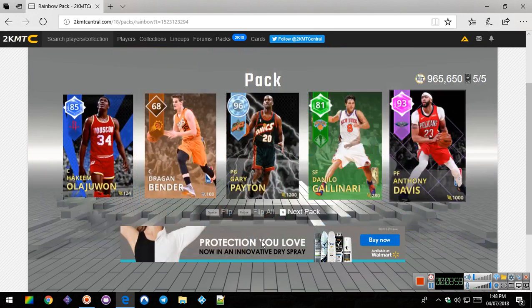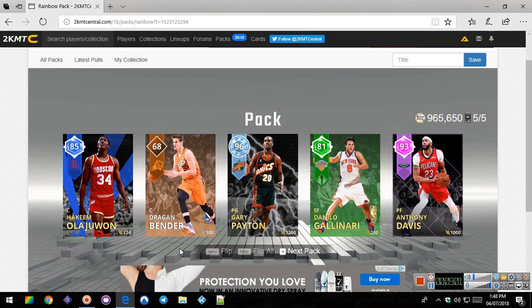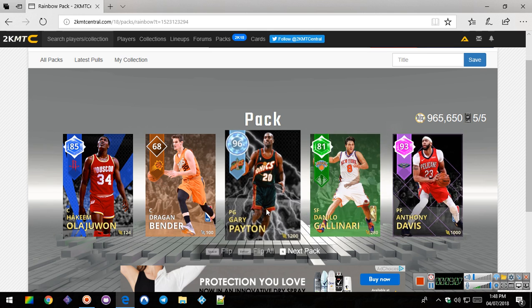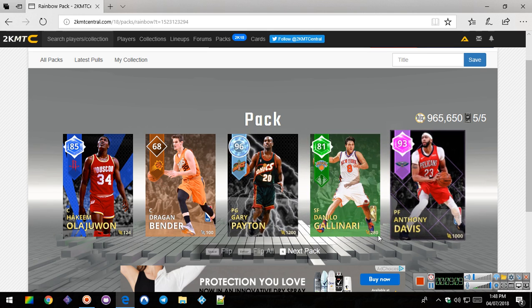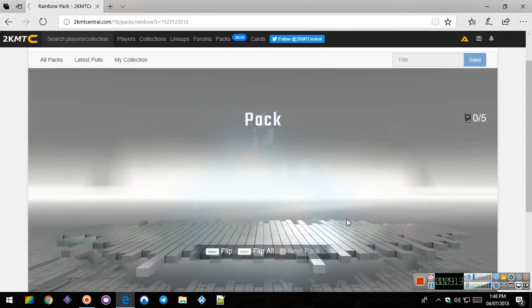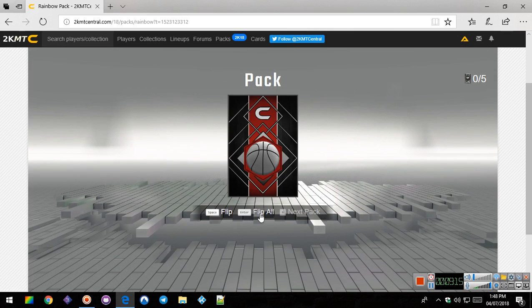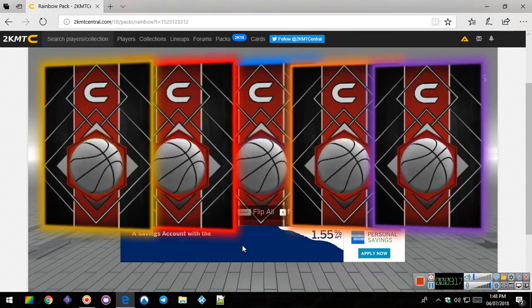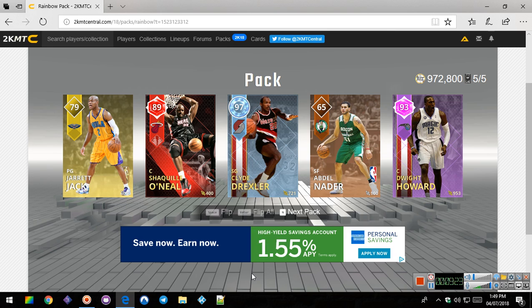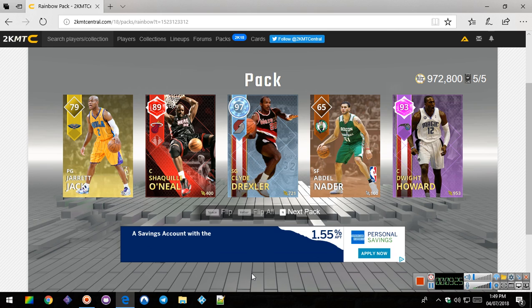So we got one more after this. 96 Gary Payton and 93 Anton Davis. Alright, last one, and then we are going to do another draft - might even do two more. 97 Clyde Drexler. I think I said that right.